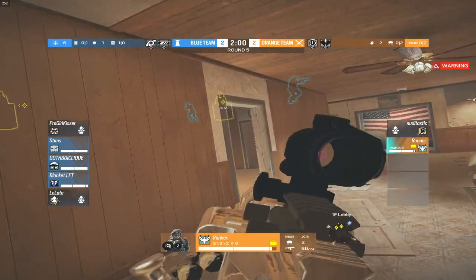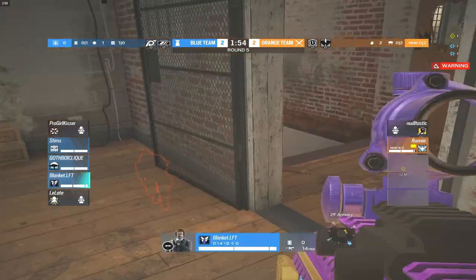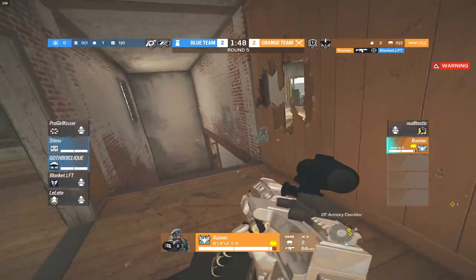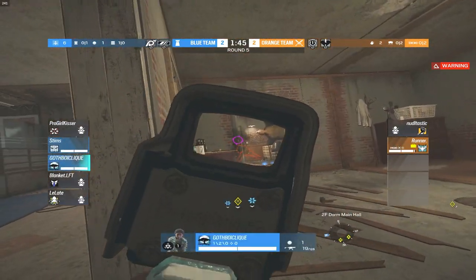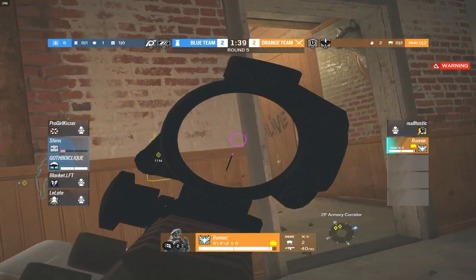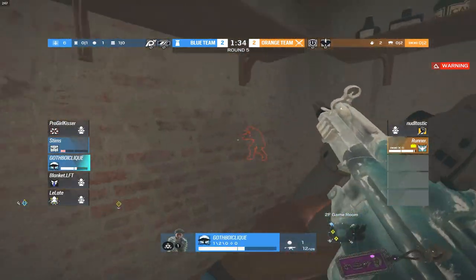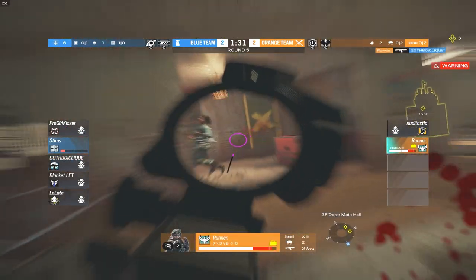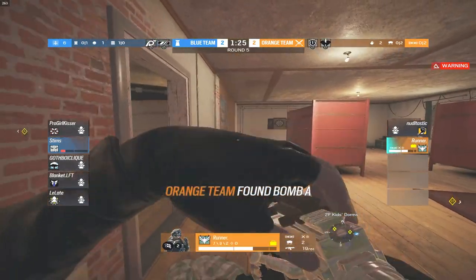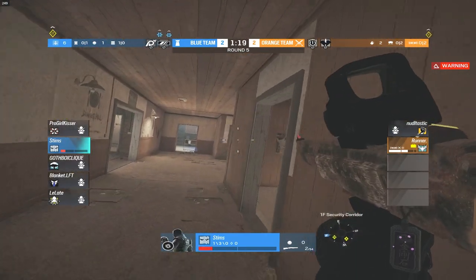Runner still has three people to kill. Two are by white stairs and Blanket has retreated into the armory. Runner has one drone left. He's a little worried he doesn't know Blanket's there — but he does spot him. Nice shot by Runner. One player jumped outside to the front door. GBC rotates to get the kill on the flanker but can't quite do it, leaving him on one HP. Stims rotates back toward site. GBC is about 50 HP, Runner has the HP advantage — easy kill. Now a 1v1 with Stims at 1 HP, far off site.